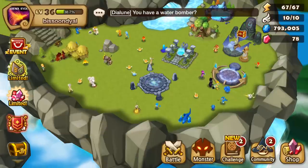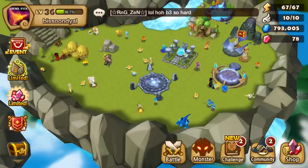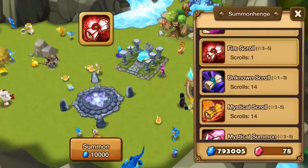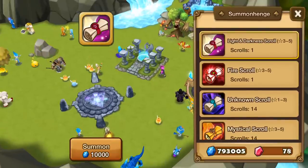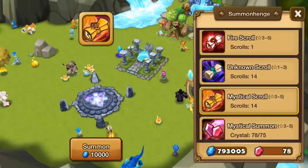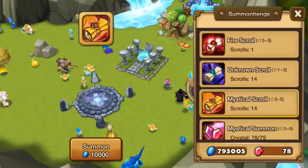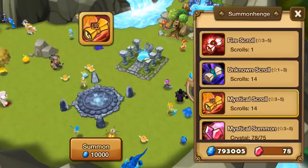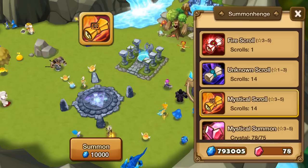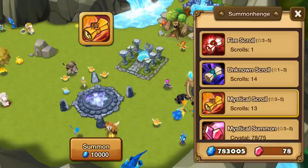Okay, so it's time for our guest summoning on Bisundale's account. Let's see what he's got. He's got 14 mystical scrolls, a fire scroll, and a light and darkness scroll. So let's start with the mystical scrolls. His monster slots check out, and let's start the guest summoning. This is my first guest summoning, so shout out to Bisundale for making this happen. And here we go — first of 14.